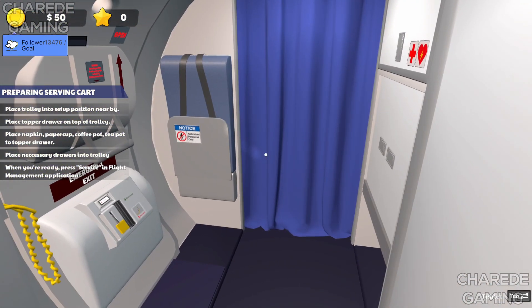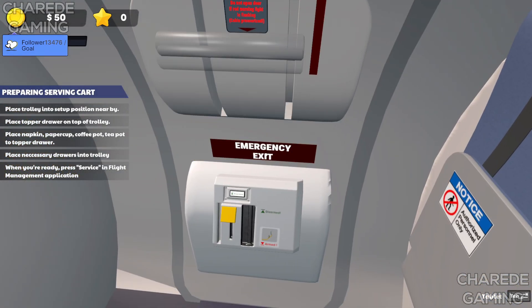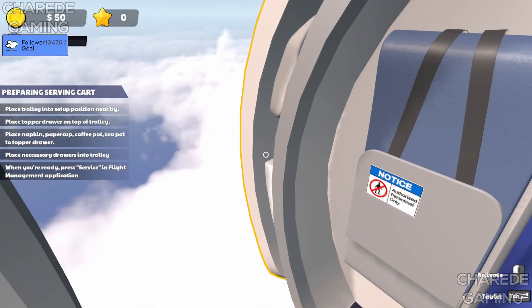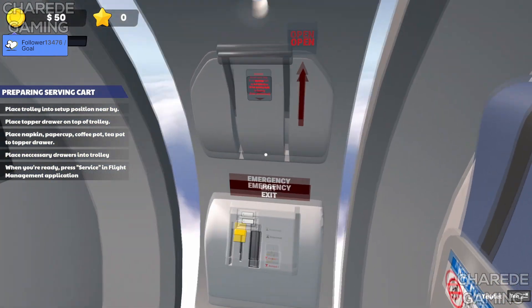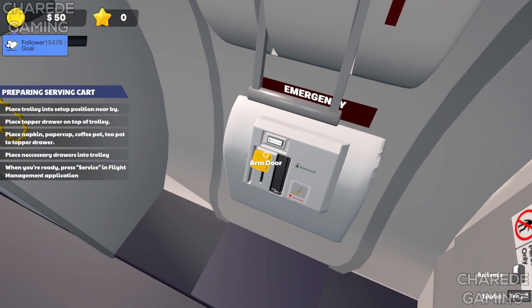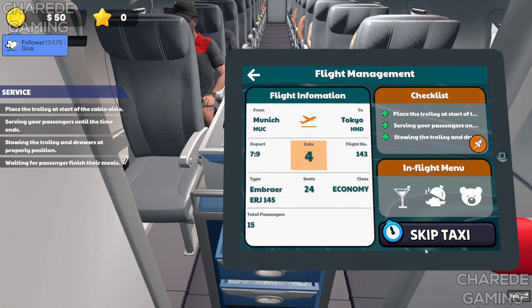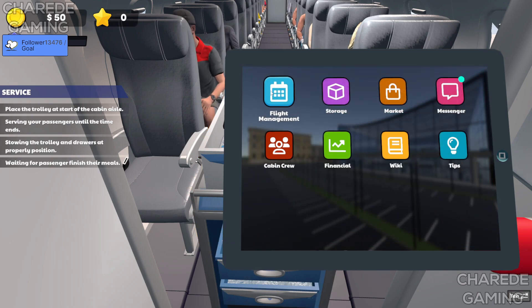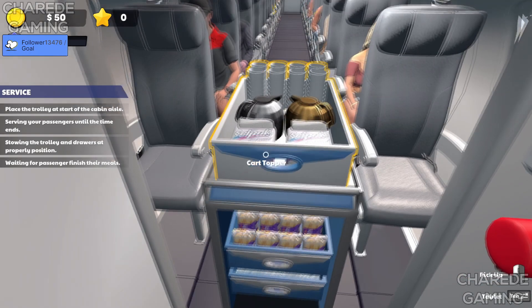Oh well, we can still charge for it. What happens if I disarm the door mid-flow? I want to test this. Okay, so yes — you can be stupid and open that mid-flight. I love how it says taxiing, like no, we're past that point. Place the trolley at the... yeah we did that.